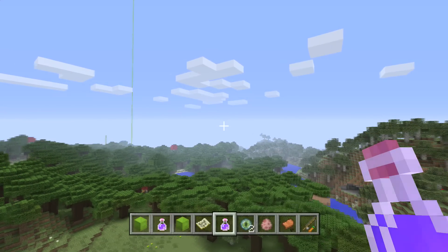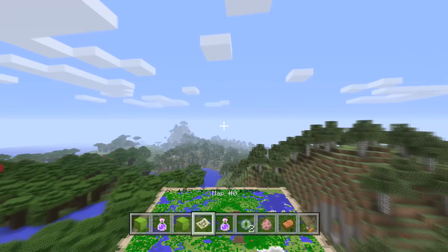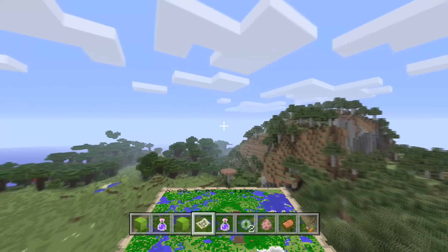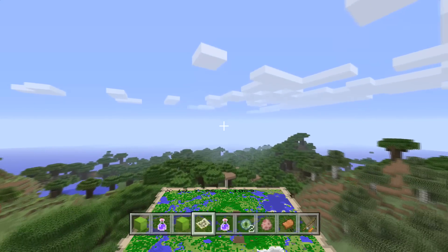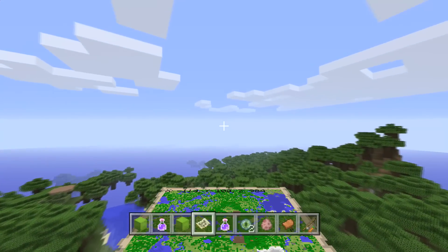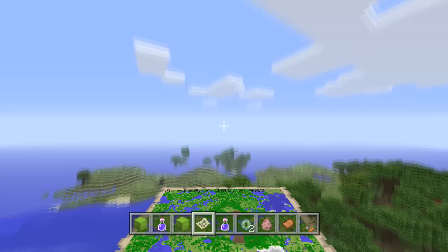We have a village at negative 307, 570. I can't believe it's a triple. The village is really cool looking — it's hidden in the forest. It's really like the farms and some of the houses you can't even see because they're underneath trees. We're going to keep going — negative 307 and 570.